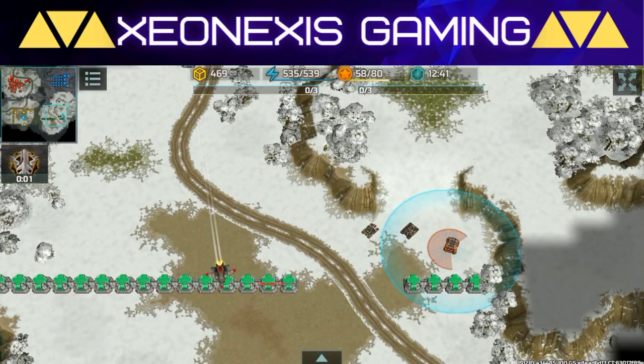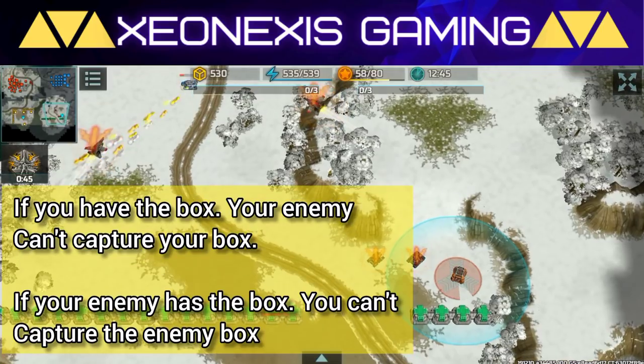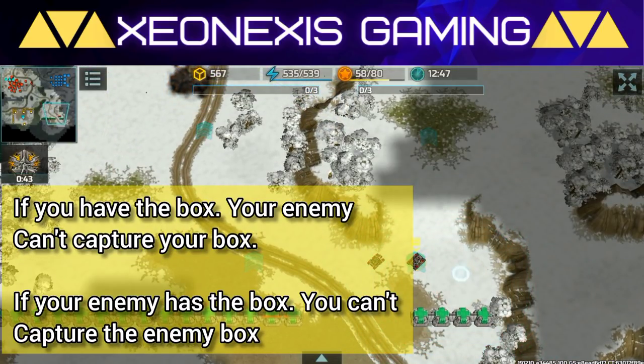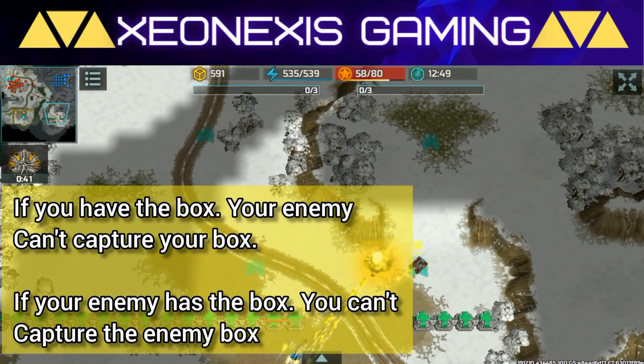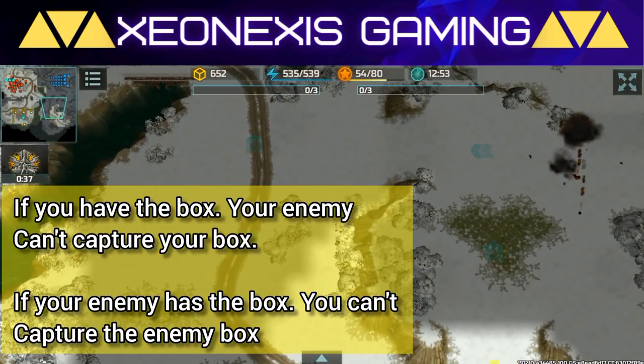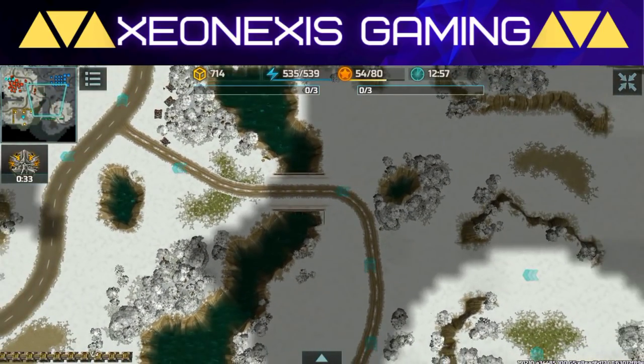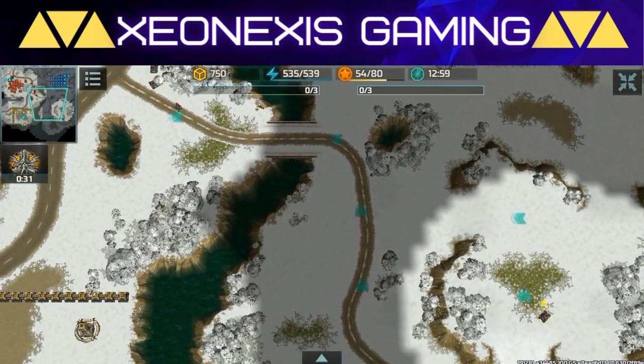Take note: if you are the one currently holding the enemy flight recorder box, then the enemy cannot capture your flight recorder box. The same goes for you — if the enemy is holding your flight recorder box, then you need to destroy that enemy unit before you can capture the enemy's flight recorder box. And that's the mechanics and conditions.